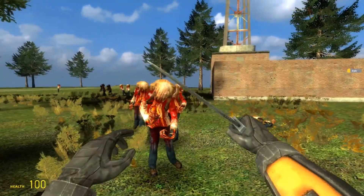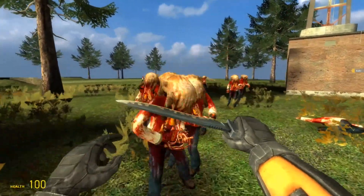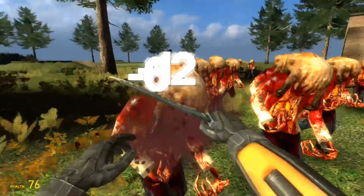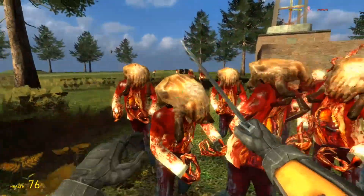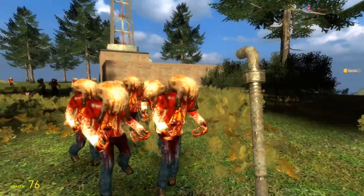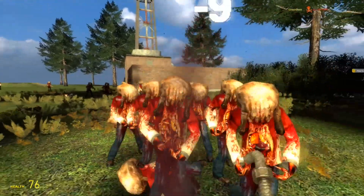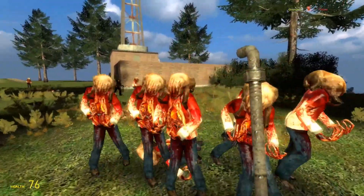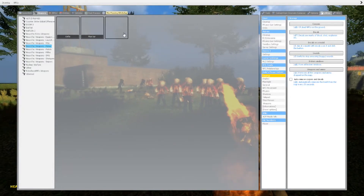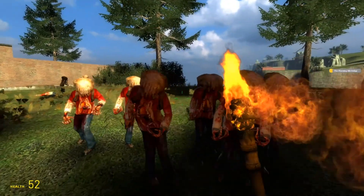Melee — we have a knife, and it serves your every daily knife-fighting needs. Then we finally have the pipe bar, which you never got to use in Half-Life 2. But now you can.